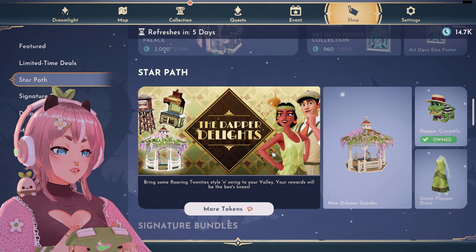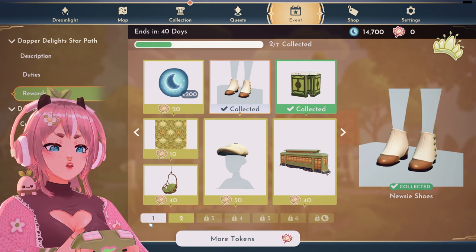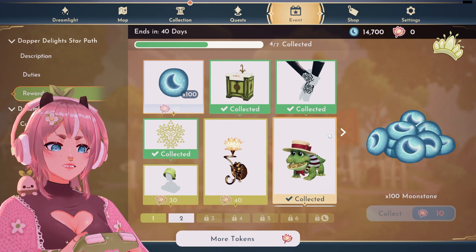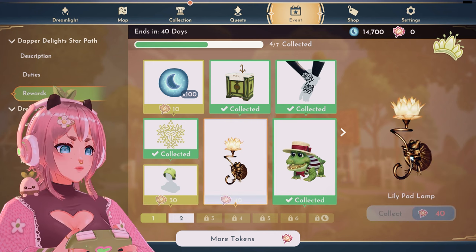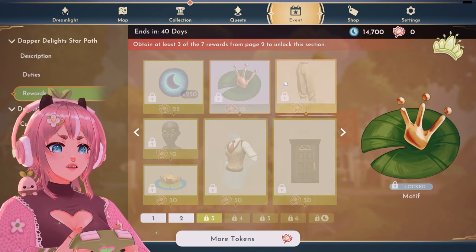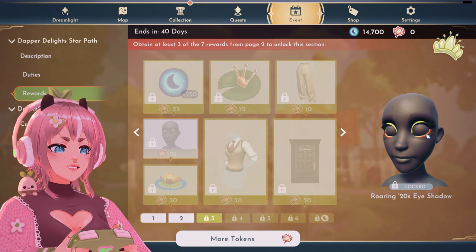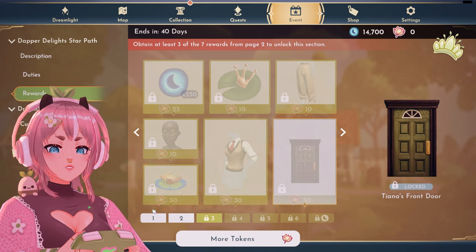I opened up the Star Path — it looks amazing. I notice the croc here is green, but in the key art picture I think it was yellow. I opened up the Star Path with 100 tokens and the items are quite nice. We have a nice hat, the croc, a really fancy frog lamp — these are really nice. Some items look a little bit like tattoo motifs, and the pants are really nice.